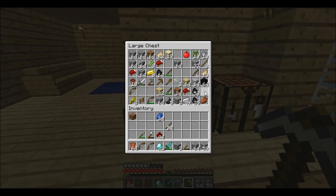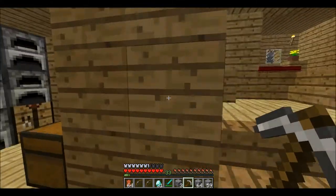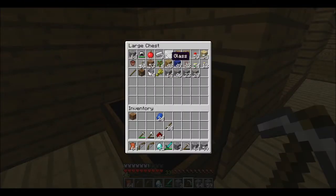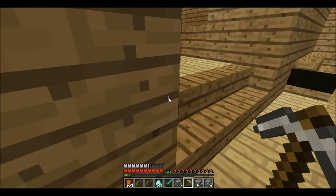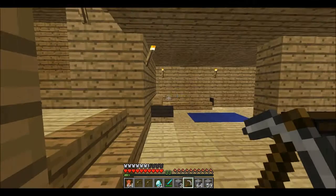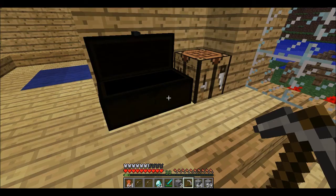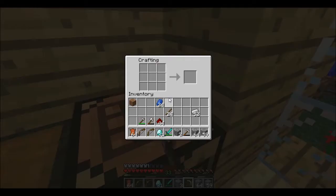Alright, so what do I need? Oh yeah, a shovel — an iron shovel. I'm gonna need iron first, but where's my iron? Where's my main amount of iron? What the heck, I keep pressing the wrong button. Alright — there we go, I just wasn't looking properly. There we go, rage mode over.